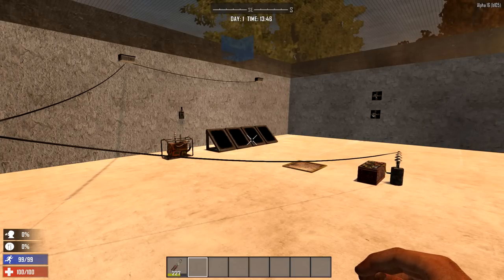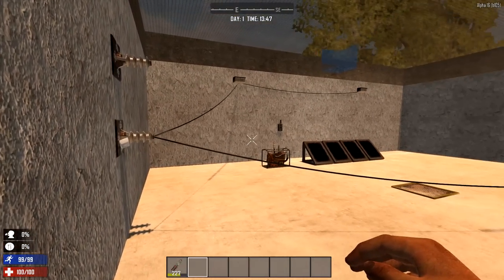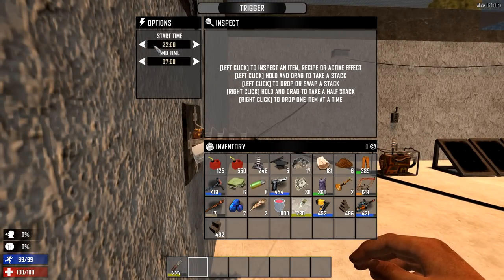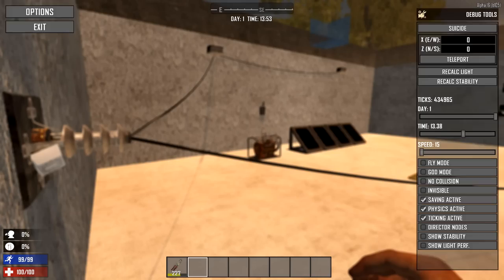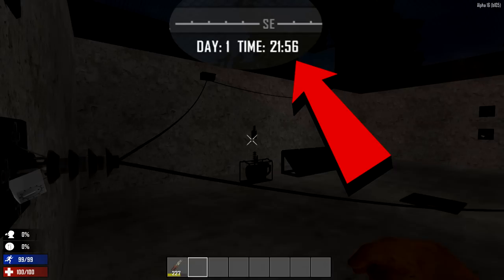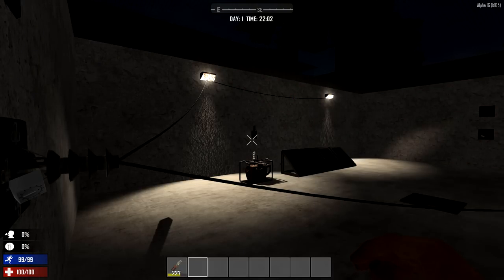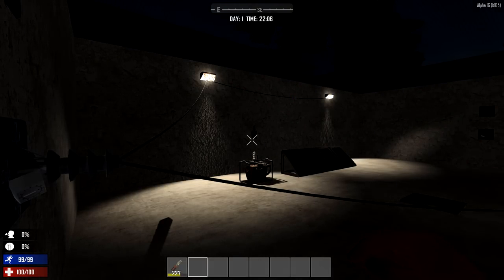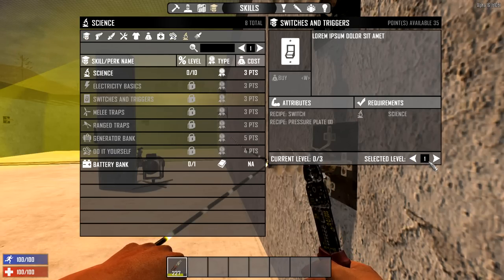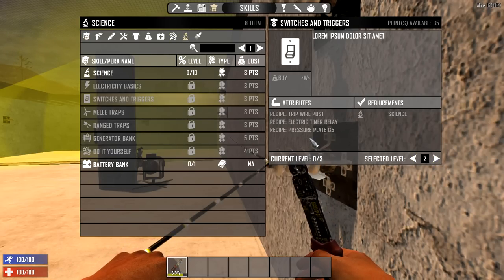Maybe you want to automate some of the lights to turn on whenever it's about to get dark. You can use the electric timer relay to regulate when electricity will be on or off. You can craft the electric timer relay in a workbench after you learn the switches and triggers level 2 perk.